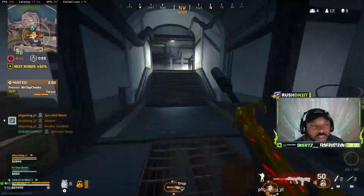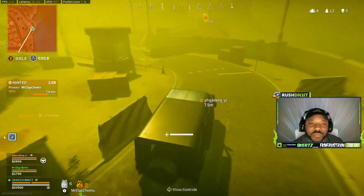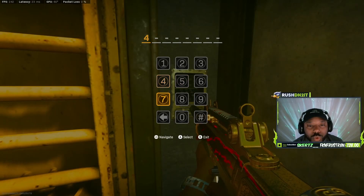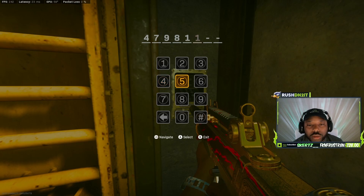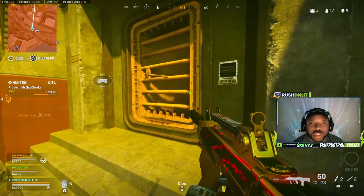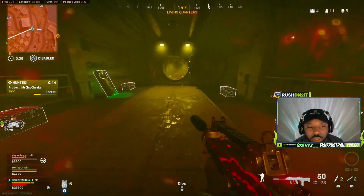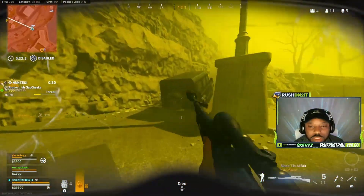There's also a riot shield, and then there's one more — the last one is at Stronghold. The code is the same: 4-7-9-8-1-1-5-8. You can go right in as always, and there's a big gas mask back here. That is how you do the Easter Egg — pretty simple.